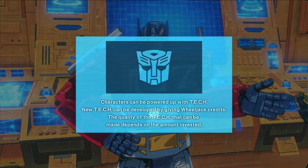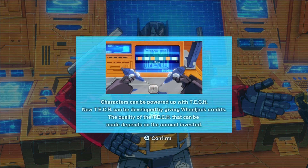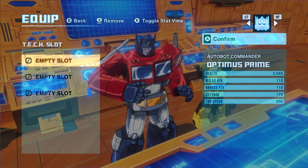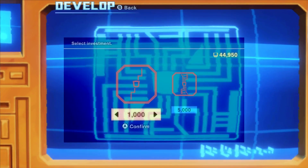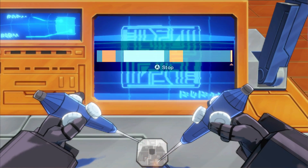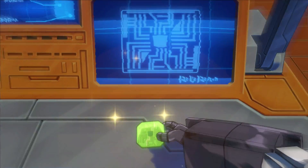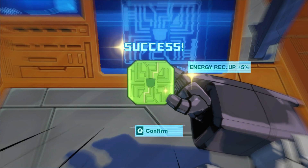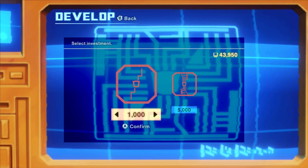Something else we can do is develop tech, which is nice - it gives you little bonuses. Right now we don't have any tech; we have three empty slots, actually. Using our credits we can develop tech by playing this little minigame. Stop! Okay, it was a common - Energy Recovery Up plus 5%. That's pretty good. Let's equip that on Optimus.